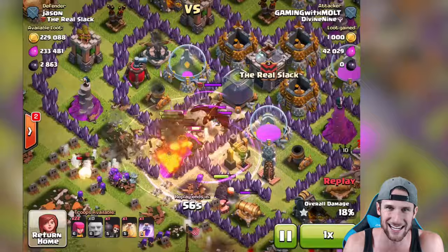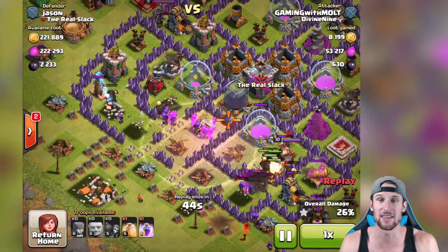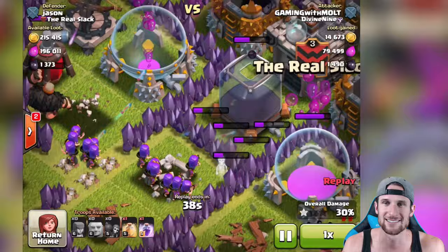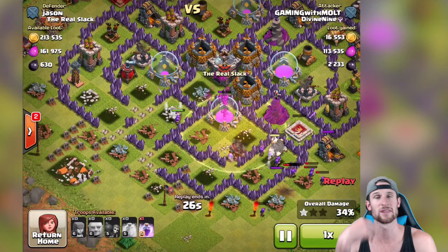Freaking rage spell placement - but look at this, he's got a Clan Castle dragon. We're gonna drop down a heal spell, see if we can get some archers up in here. And look at these archers, they're doing great work - they took out that wizard. I don't know what the heck was shooting the dragon, it was definitely the archers, but they took it down so quick. And now the lovely ladies with purple hair are taking out all of that dark elixir. We already got the dark elixir drill right there and there was like a lot in it.